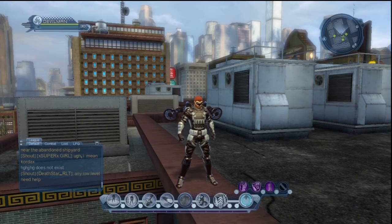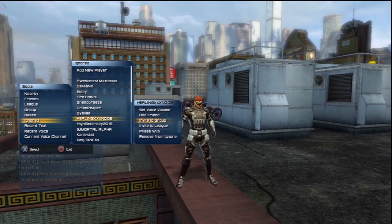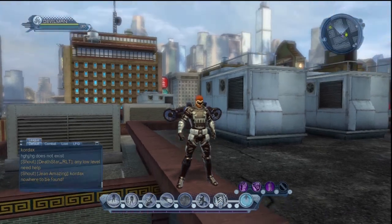Looks like I opened the menu a couple more times. Your Ignore List — you can just add people to it. I don't think you can get group invites from them, and I don't think you can see their texts. Recent Texts — these are all the people in the recent text box, and from there you can add people to your friends list.